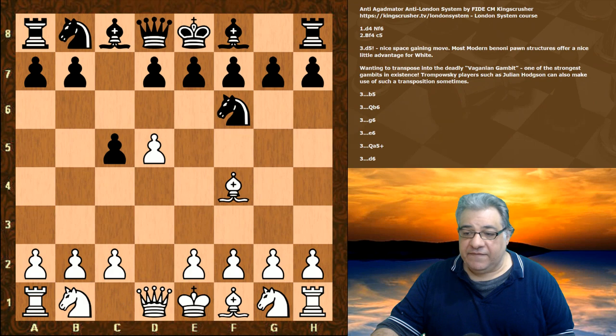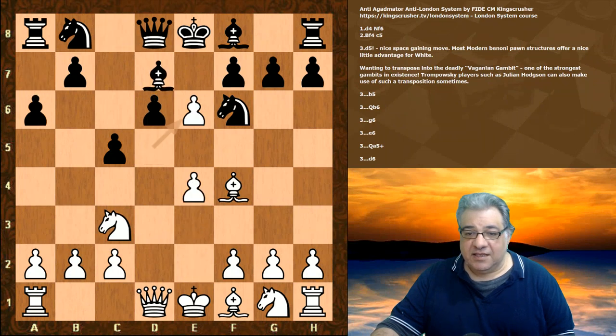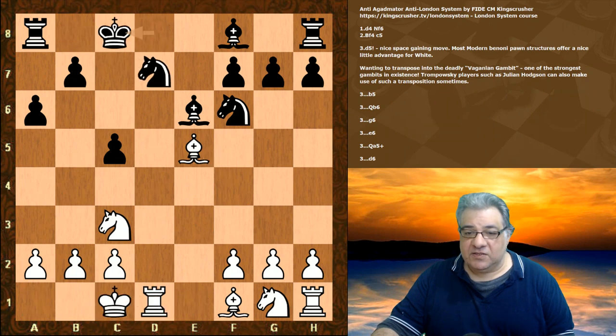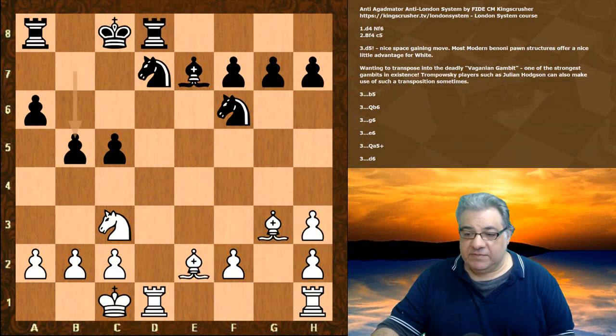If we look at d5 again and now e6 as an example, we can play Nc3 and this position again is going to be pleasant for white. There's even an e5 break available. This has been seen before — white is doing really quite well here across these very nice positions.